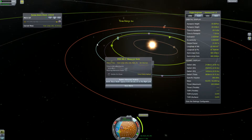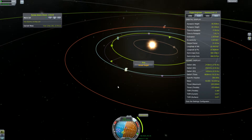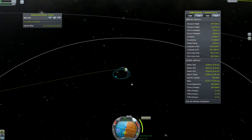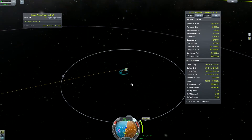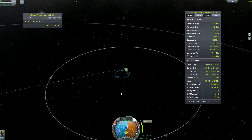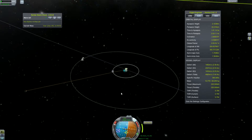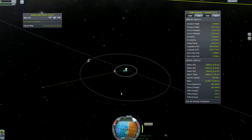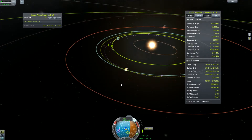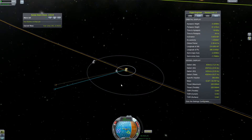The next correction will happen at the descent node — in other words, a point where our orbit will intersect EVE's orbit — and we begin our slow burn into interplanetary space. Let's speed up this sequence a little bit; this is playing at 800% speed, so you can imagine how slowly it was going in real time.